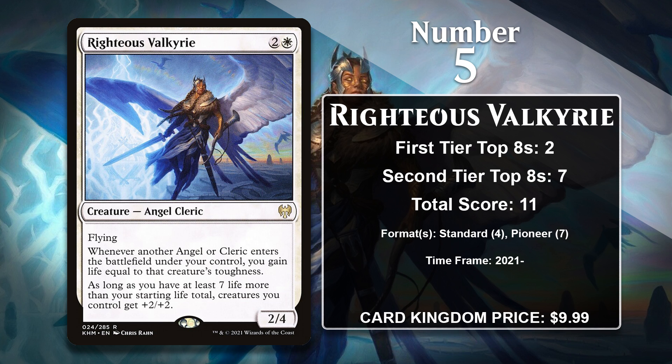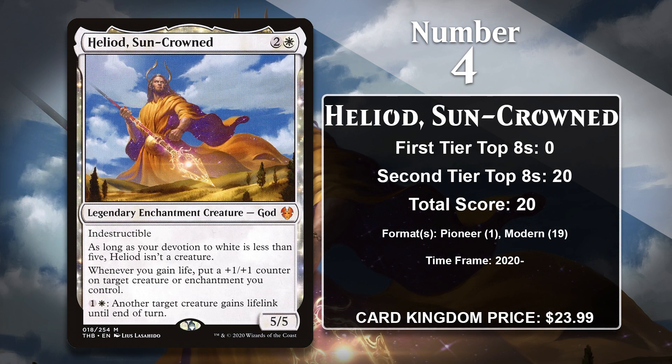At number 5, it is Righteous Valkyrie, another life-gaining angel. This one is even an angel and cleric payoff, since you can gain life equal to the toughness of creatures with one of those types when they enter the battlefield. The big payoff effect here is that your whole board gets +2/+2 if you have 7 life more than your starting life total — and of course, it helps you get there with its ability. The Valkyrie has helped to power angel tribal decks in both Standard and Pioneer, and like the other cards we've seen from that deck, the recent arrival of Giada probably bodes well for their continued success.